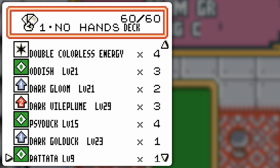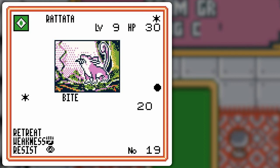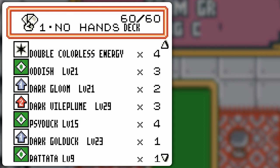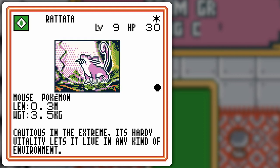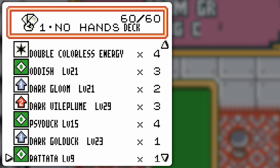You've probably also noticed this Rattata. Why do I have it? Mr. Mime. Mr. Mime's Invisible Wall could prevent me from doing stuff if I don't have Dark Gloom. So if I can knock out Mr. Mime with Rattata's Bite — 20 damage — it basically forces a retreat. I also have zero retreat cost with Rattata, and it's psychic-resistant, so it's basically the perfect counter for Invisible Wall Mr. Mime.